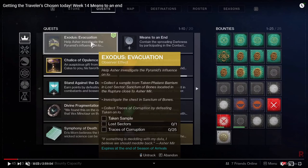The first step is to go to the Lost Sector Sanctum of Bones, which is located in the area we're in right now on Io. Loot the chest when you're done, collect Traces of Corruption by defeating Taken. You can do this whole step inside the Lost Sector.